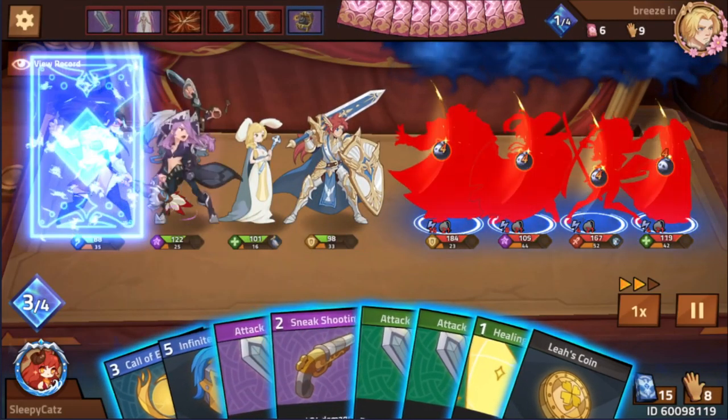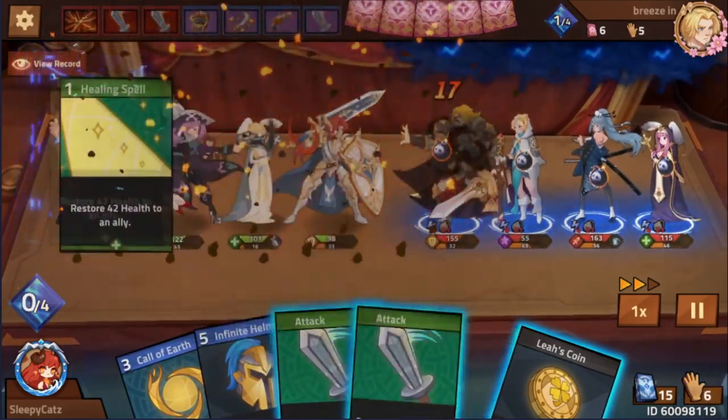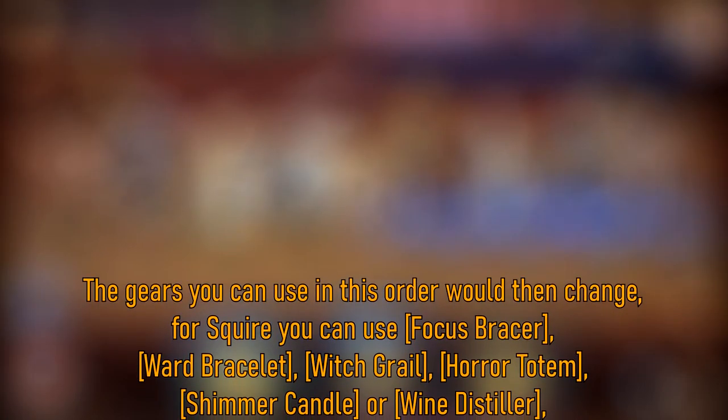Which also means the gears used for the position 1 hero are mainly used for negating damage. Squire would then have to have a gear that helps him deal more damage or disable heroes more often. Gears you can use for Squire in this case would be Focus Bracer, Ward Bracelet, Witch Grail, a Totem, Shimmer Candle, and Wind Distiller.